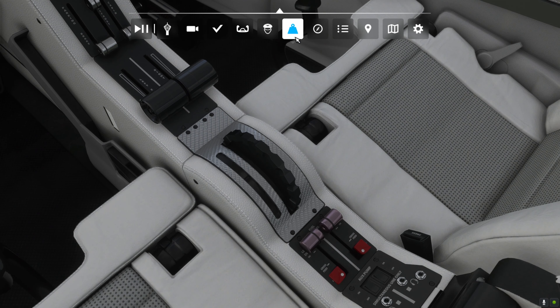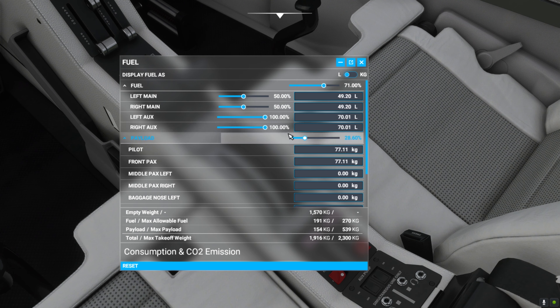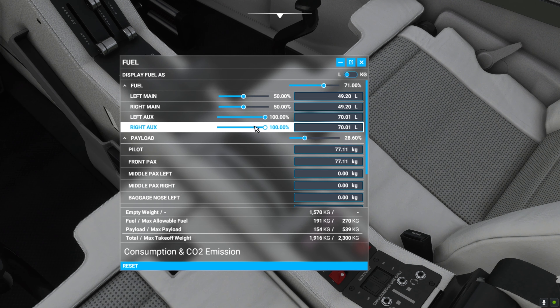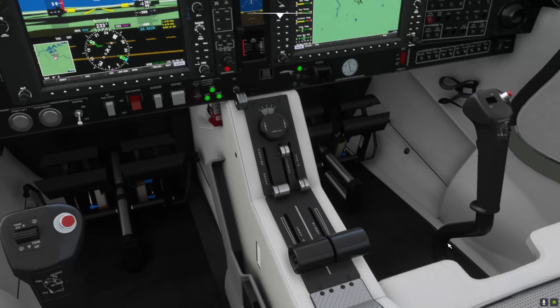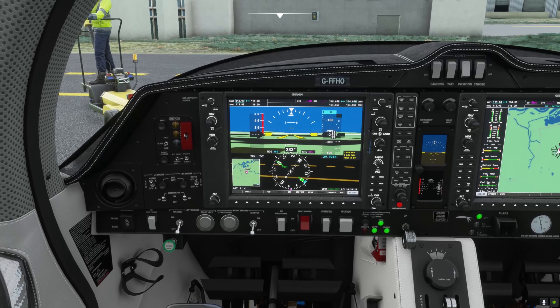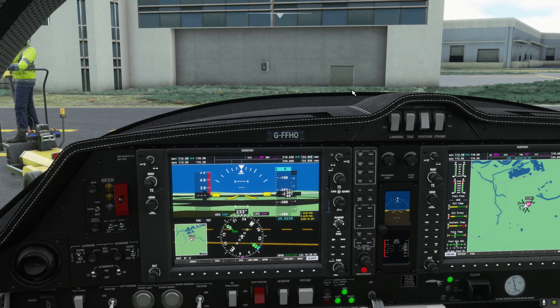Looking at our fuel page, we've got some fuel in our auxiliary tanks. Flight Simulator automatically loads these up but in real life you'd never really be in this situation. As soon as you have enough empty space in your main tanks, you're supposed to pump the auxiliary tanks dry into the mains. We can do that once the engine is running and the aircraft is airborne — we'll pump the auxiliary tanks dry then.